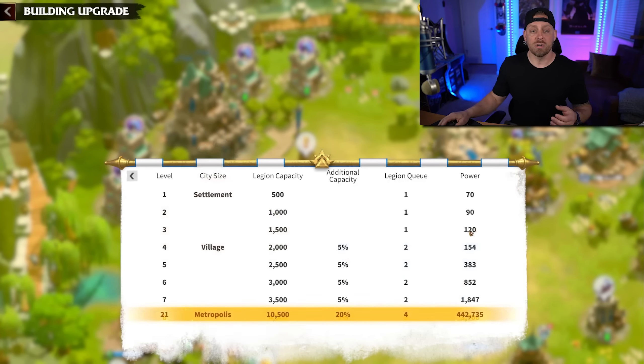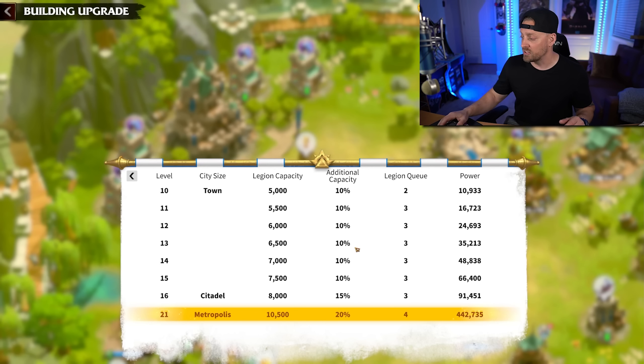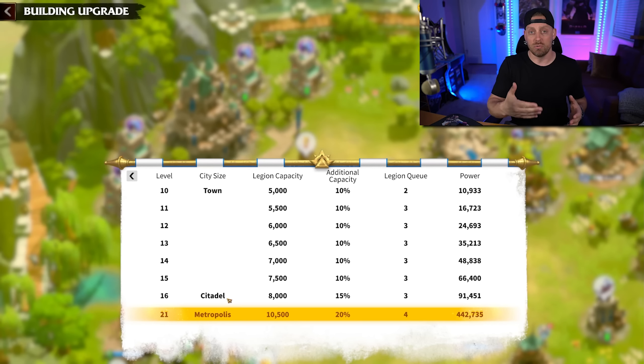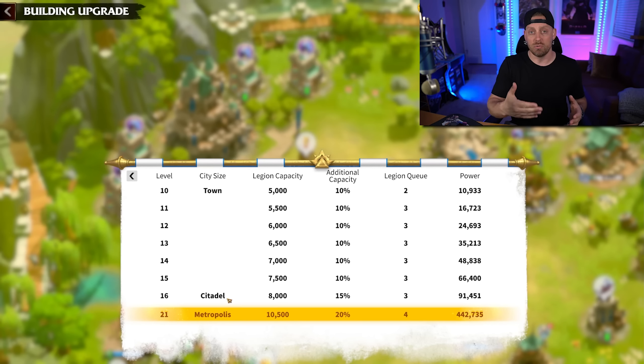Remember, Call of Dragons is not just a farming and build-your-base game — this is a game about war, and to be in war, you want the strongest troops possible. You're going to want to get your Hall of Order up as quickly as you can to unlock Tier 3 troops. This is the first level of troops that's really going to be beneficial so you can be relevant in battles. Tier 3 troops are unlocked at City Hall or Hall of Order Level 16.